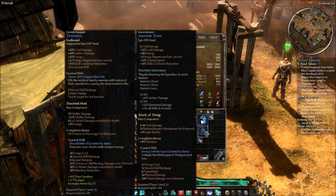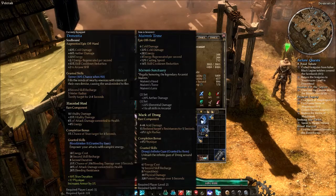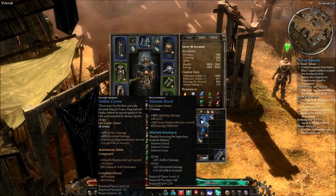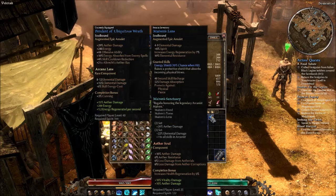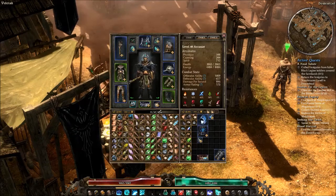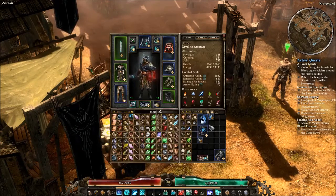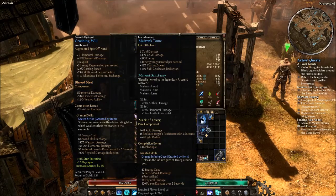The third option is Myvin's Tome, and I'll mention here that the three-piece Myvin set is a legitimate way to start with this — I was actually using it for a while. You'll get a lot out of it, including all of the bonuses on Myvin's Tome. You'll get 20% Aether damage across the three pieces, and a lot of extra little things thrown in that are really helpful for you as a caster character. For me personally, I prefer the three items I have right now, but Myvin's Tome is definitely worth a look and is recommended.